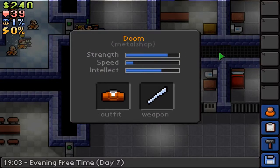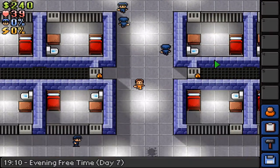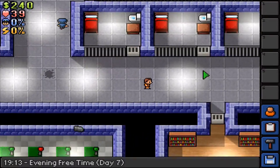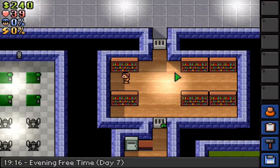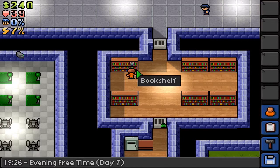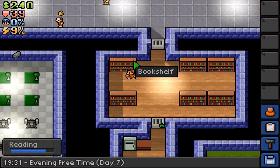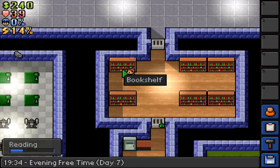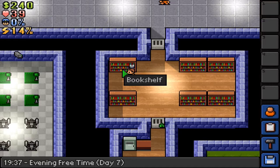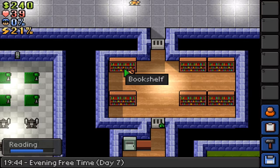How much strength have we got now? We have 79. Let's go and casually read some books — we're going to absolutely kick the shit out of any guard that comes in here. Hopefully. That's the plan anyway. I've got to watch out — I'm going to be too fatigued. I've got to make sure I don't get too fatigued or I won't be able to beat anyone up.